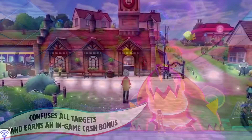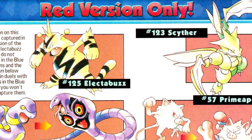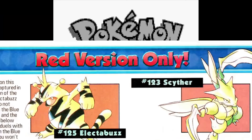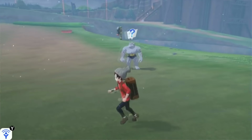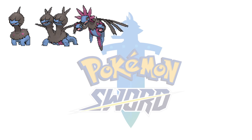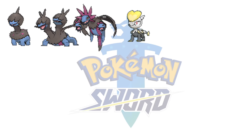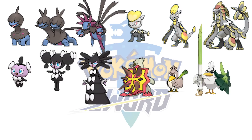Pro tip number two: know your exclusives. Pokémon games have always had version exclusives, dating all the way back to the original games Pokémon Red and Blue. Since catching, training, and interacting with your Pokémon is one of the most important things in Pokémon, you'll definitely want to know what the version exclusives are so you can get your favorites in your game. Pokémon Sword version has Deino, Zweilous, and Hydreigon — the pseudo-legendaries from the Generation 5 games Pokémon Black and White — Jangmo-o, Hakamo-o, and Kommo-o from Pokémon Sun and Moon, Gothita, Gothorita, Gothitelle, Turtonator, Farfetch'd and its new evolution Sirfetch'd, and of course the legendary Pokémon on the box, Zacian.